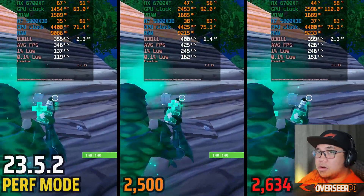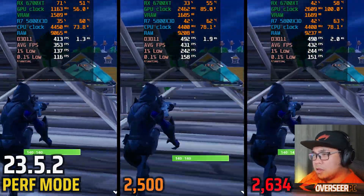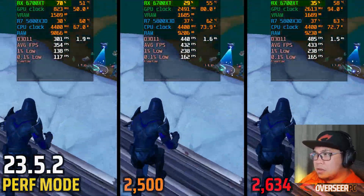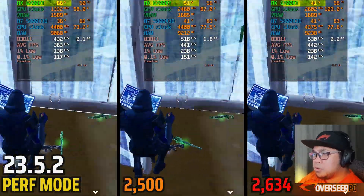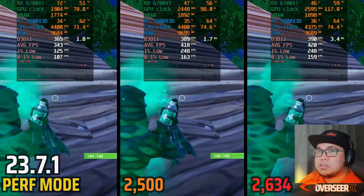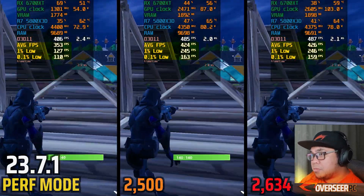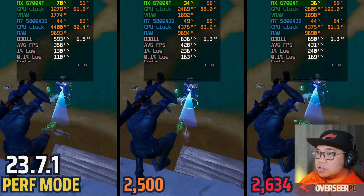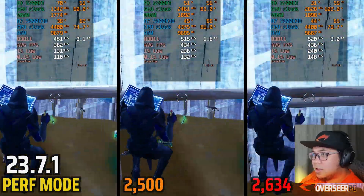Comparing all Performance Mode settings on the older driver — stock, 2500 MHz, and 2634 MHz — 2500 MHz appears to be the sweet spot, as GPU utilization doesn't scale well beyond that. On the new 23.7.1 driver, performance scales perfectly linearly: the higher the minimum frequency, the better the performance, GPU utilization, and GPU power. This linear scaling makes the new driver clearly superior in Performance Mode at higher clock speeds.